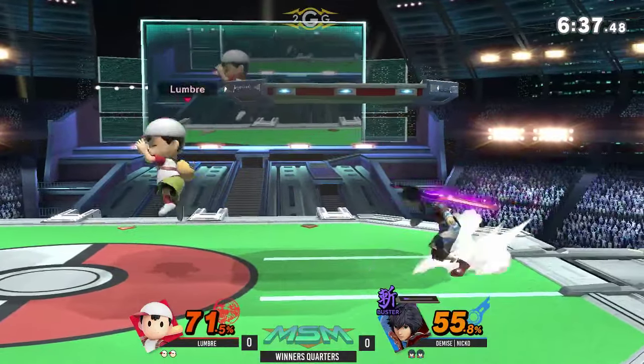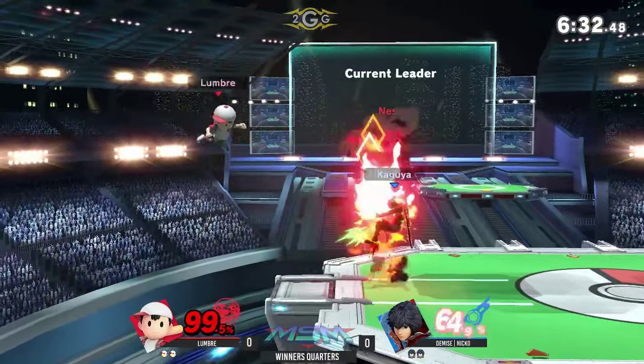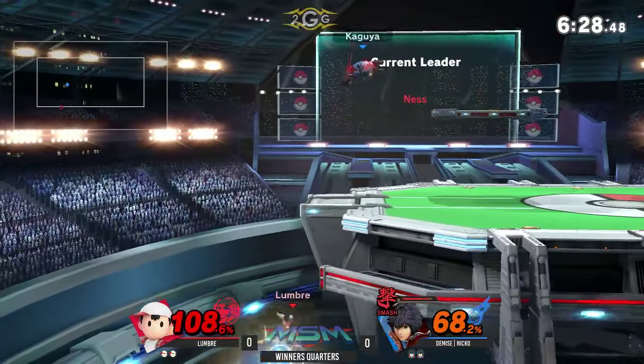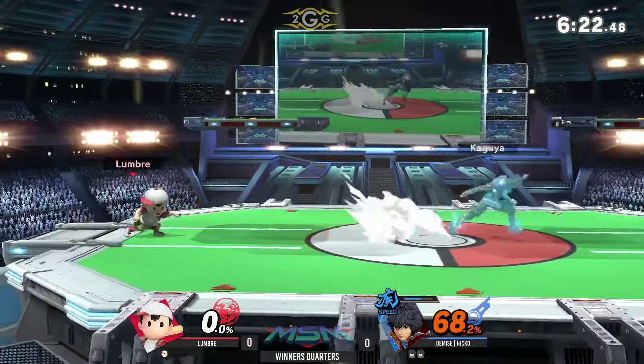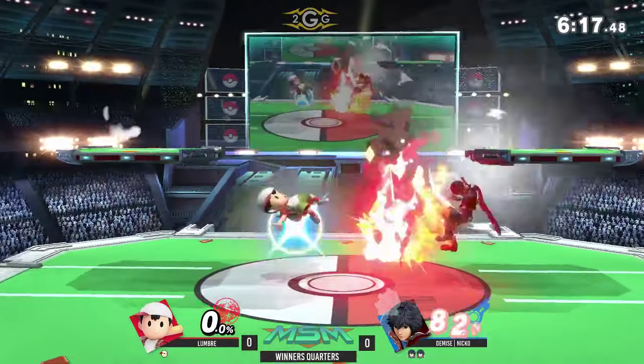I like what Lumber is doing — he's just trying to avoid Shulk as much as possible because buster art does so much more damage. And again, oh my god, that fair is also such a good edge-guarding tool because it hits below stage. So if you have any character that doesn't snap ledge, they're going to get hit by that fair and probably die if he's in smash art.